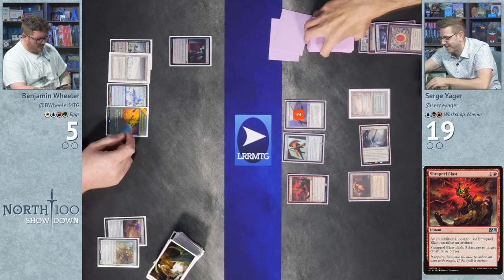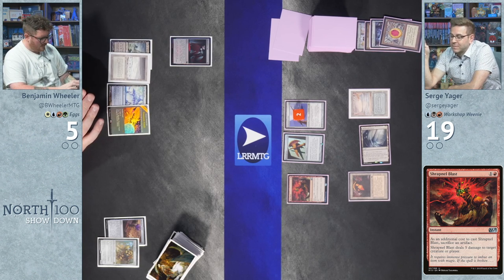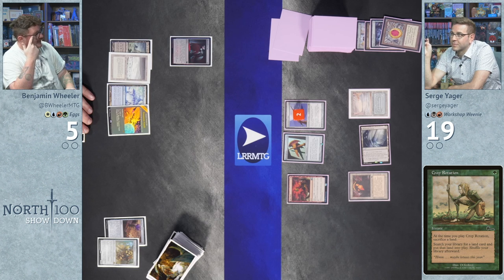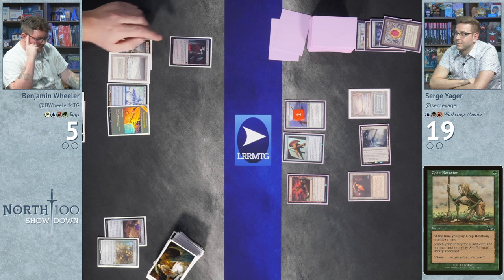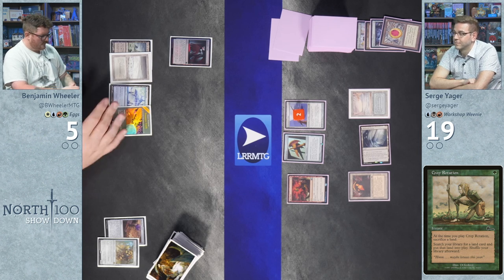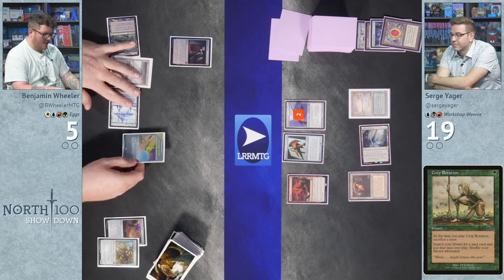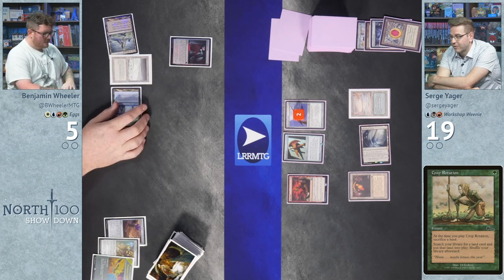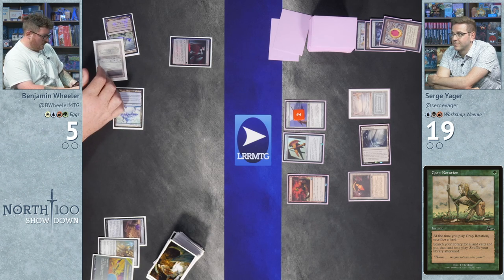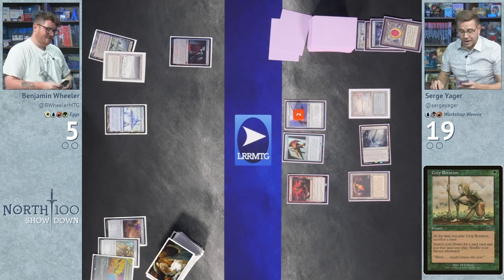Wheeler considers his outs — Moonsilver Key, Crop Rotation, ways to gain life — but realizes he's short. He tries cracking Treasure Vault to make a treasure token, using it for green mana, but it doesn't work. Wheeler is dead. He concedes: 'I'm dead, I'm dead.' Surge's Workshop plus Mox start was simply too fast. Surge wins game one.